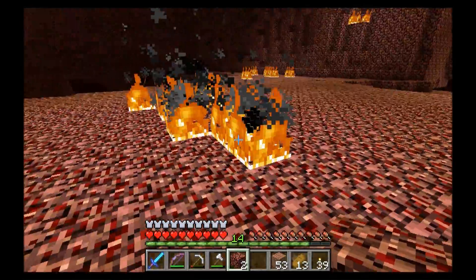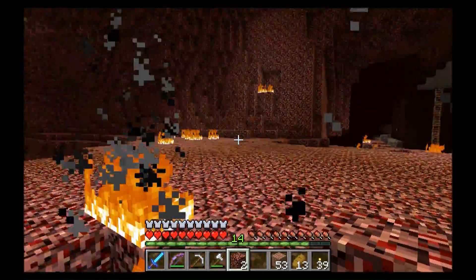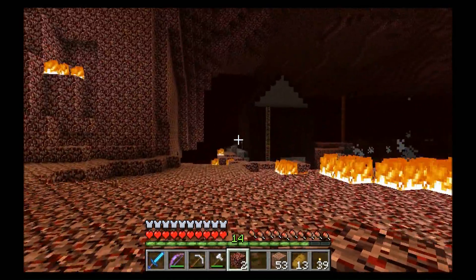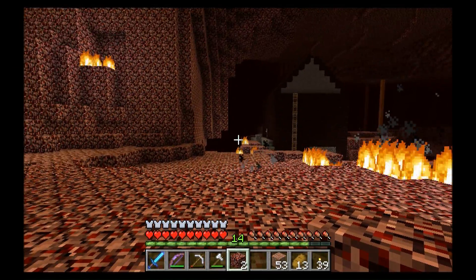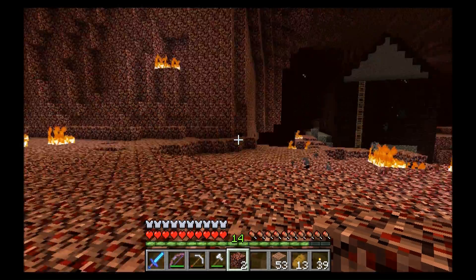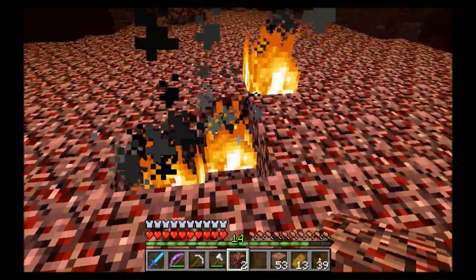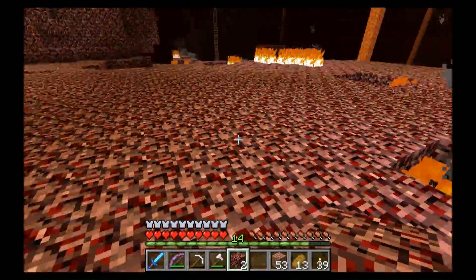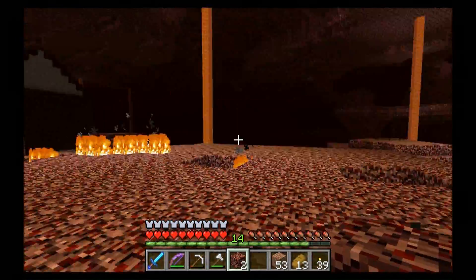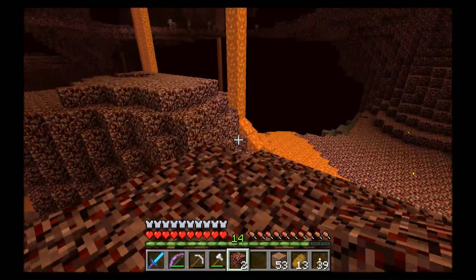So we're going to do a little bit of wandering around, finding some stuff, hopefully not get lost. Let's double check the coordinates to get back here. F3 — negative 200, negative 62 or so. Okay, negative 200, negative 60. That'll get us pretty much back to where we started from, which is the nether portal part.